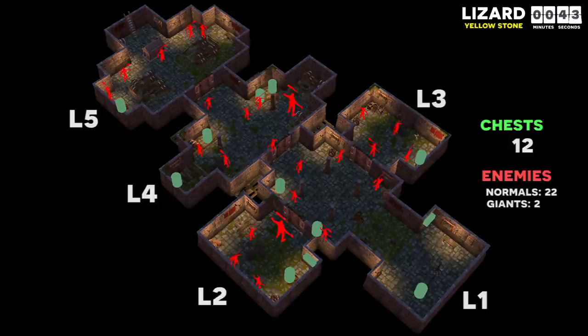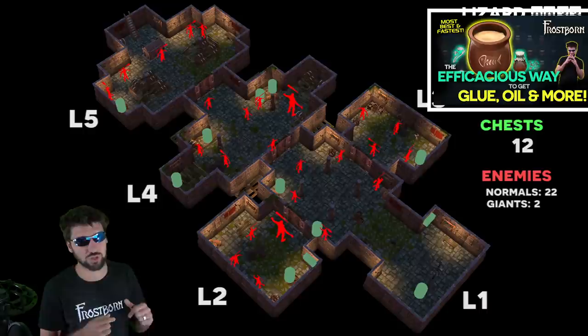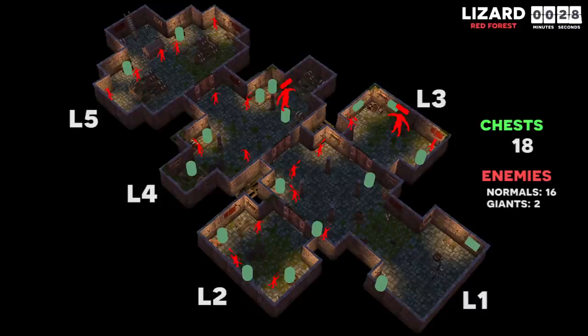If you haven't seen my video on the most efficient way to get tomb preferential loot, I strongly recommend checking that out because it covers tips I don't cover here. Red forest lizard has fewer enemy hit points and 50% more chests — it is the most lucrative tomb in the game, tying at the maximum number of chests but dominating at the lowest hit point per chest ratio. So if you get red forest lizard, I strongly recommend opening every room and looting every chest.